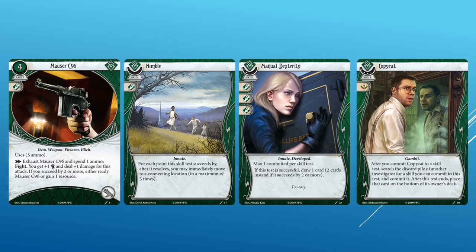Manual Dexterity Level 2 is a Rogue card, whereas level zero is a neutral card — so the main thing is that you can grab Manual Dexterity Level 2 with Daredevil. Manual Dexterity Level 2 is two experience, three agility icons, Innate and Developed. Max one committed per skill test. If this test is successful, draw one card — or two cards instead if it succeeds by two or more. Like Manual Dexterity, its weakness is how often you get to use the card. It's only level two, which means Silas can run it. Copycat is a three experience point skill with a wild icon, Gambit traited. After you commit Copycat to a skill test, search the discard pile of another investigator for a skill you can commit to this test and commit it. After this test ends, place that card on the bottom of its owner's deck. Copycat needs some help from other investigators to make it work, but there are obviously great skill cards in every class to take advantage of.